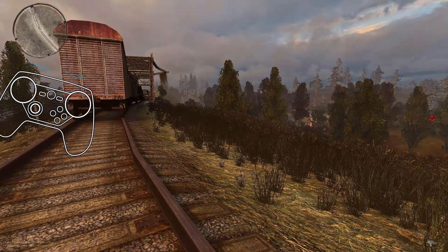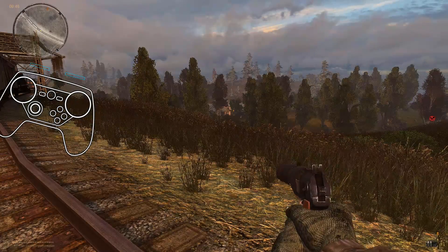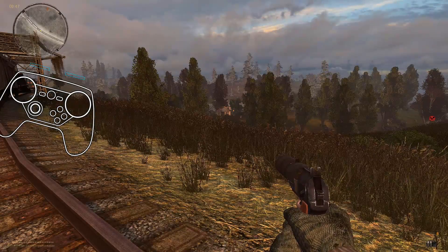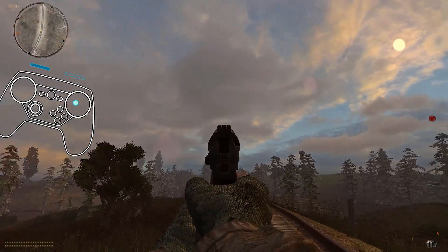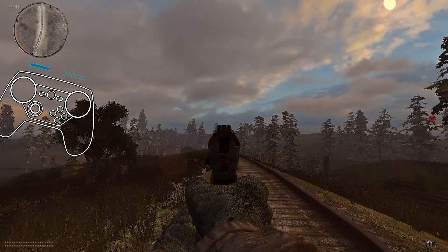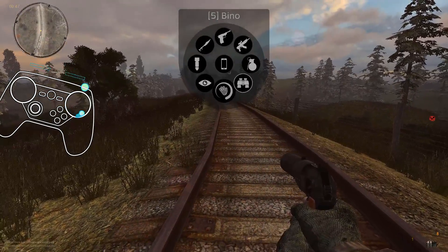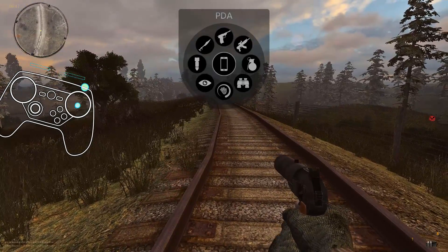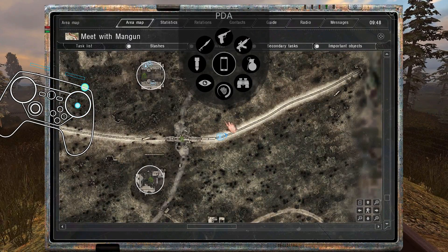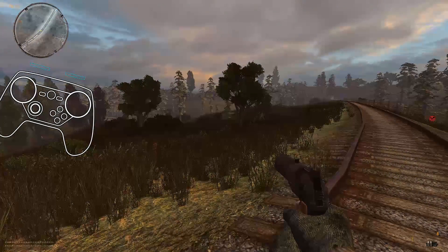If you forget, you know, hold Y button to change — so I like to do that instead of just forcing you to have to remember all these weird button controls. There are a couple things in here that are exclusive to this radial menu, but you also have your basics and you could open up your PDA from here too. So there is a method to my madness for that.